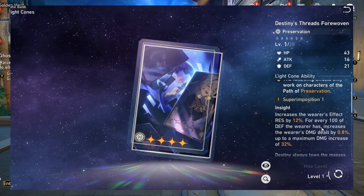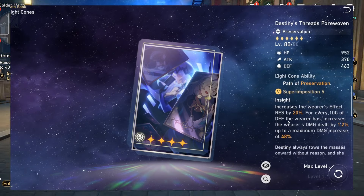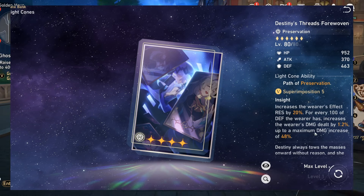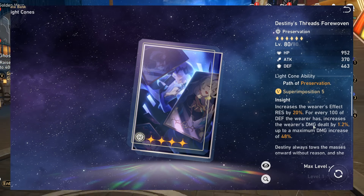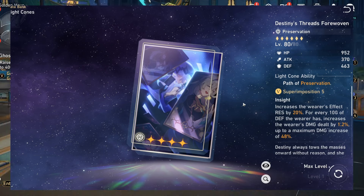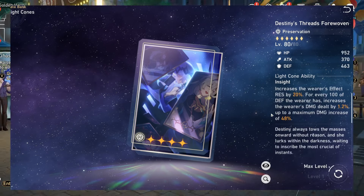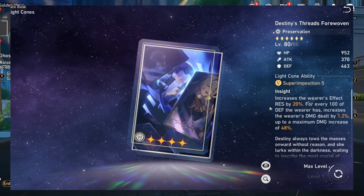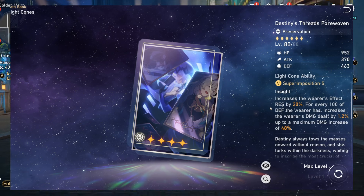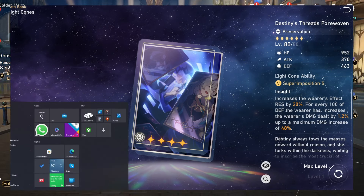There are other bonuses I actually like more for him, like Destiny Threads Forewoven. You can get up to 48 damage increase from that light cone at superimposition 5. It's a newer light cone but you can get it from the Forgotten Hall shop, so every player can access it and take it to S5. I actually like this cone for him more than his signature, which is kind of wild.